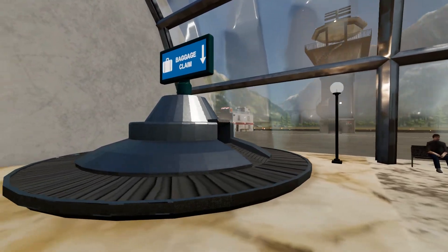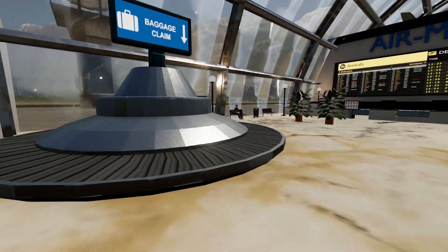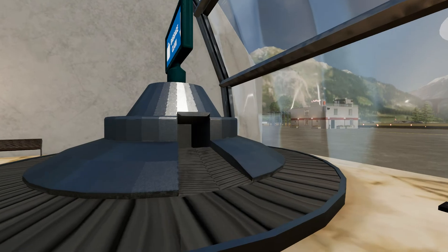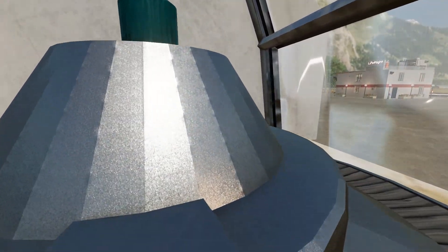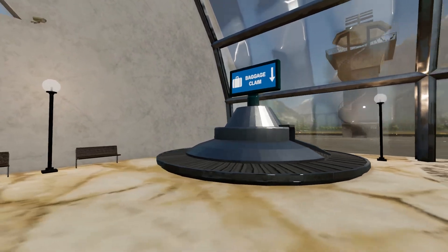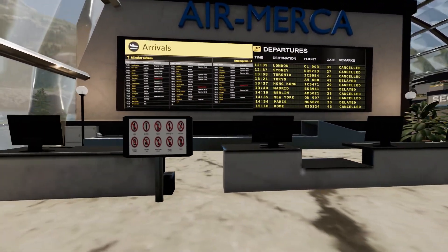If anybody has possible solutions for the MOV or rotate shader please comment down below - I would love to use your solution. The rotate shader normally makes things spin and they looked awesome, you could even hear it when you got close. But the rotate shader causes errors now so we had to remove it.